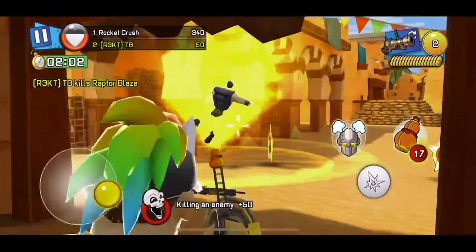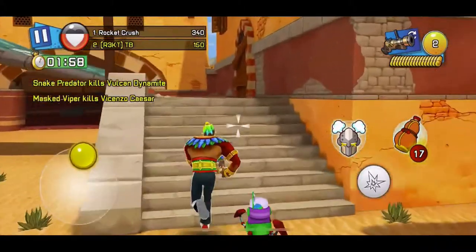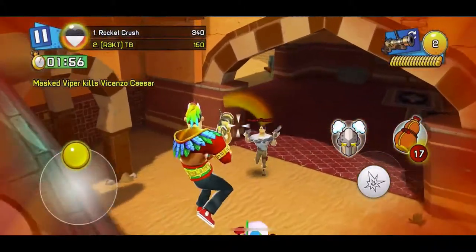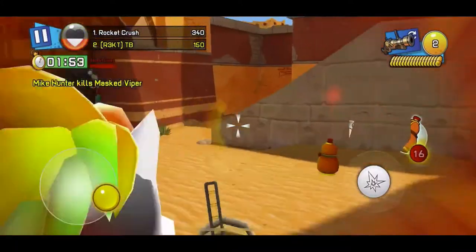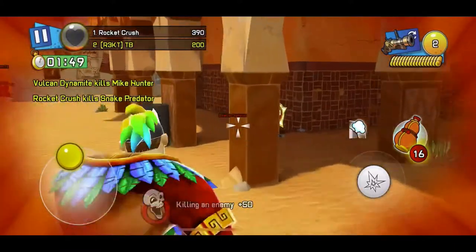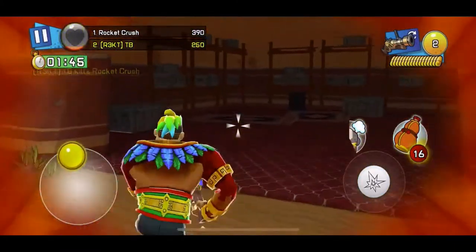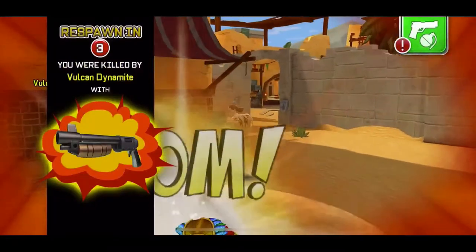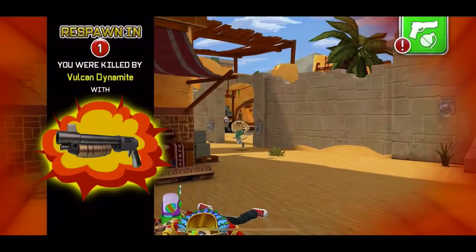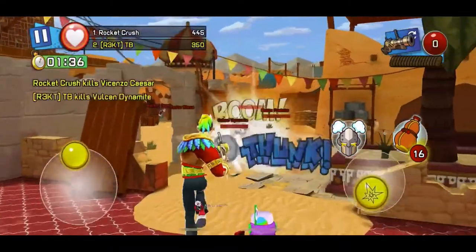It basically activates where you press the button, so it's like the Ghost Drop but it just takes time to activate, something like that. It looks pretty sick actually — it could be very fun for trolling. The radius isn't that bad actually. It's like the Ghost Drop with less radius, and you have to pay real money for the Ghost Drop, so basically this is really good.